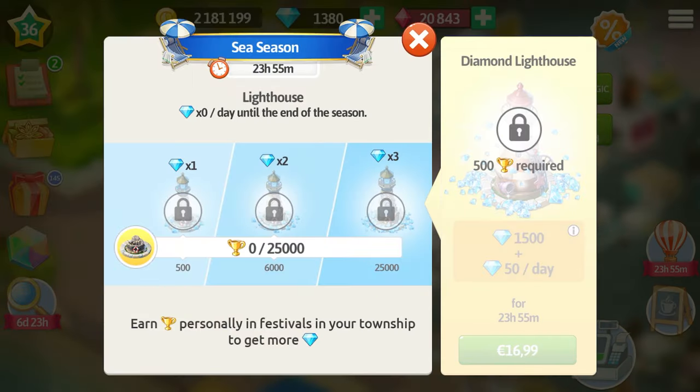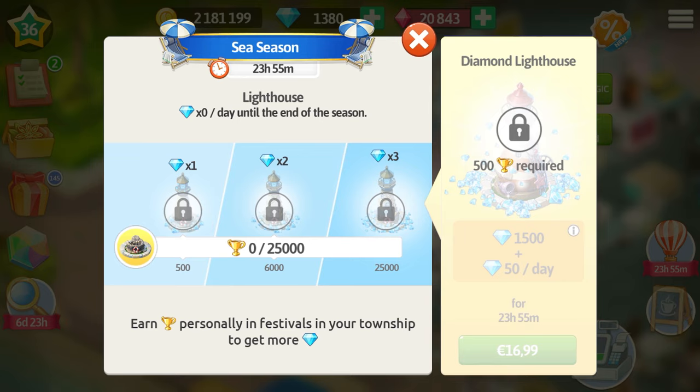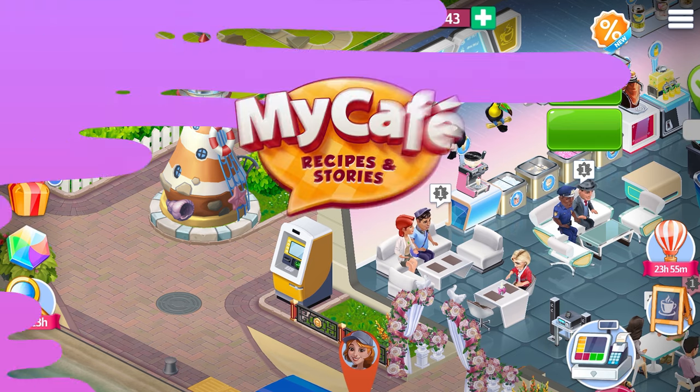We would definitely need gems for this update and here is where we can get extra! Take part in the sea season, which is quite simple — you just take part in the festivals and the more trophies you earn, the more gems you get per day from the new seasonal item: the lighthouse! The free lighthouse gives you 1, 2, or 3 gems per day, and the diamond lighthouse can give you 51, 117, and 153 gems per day till the end of the season! Considering that the season lasts for three weeks, you will be able to collect up to 3,200 gems in total! Plus, the owners of the diamond lighthouse will keep it in the exterior after the season ends!